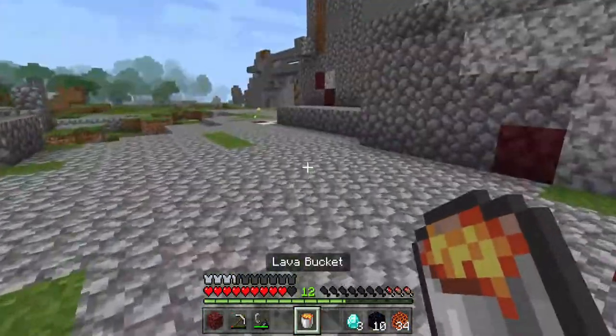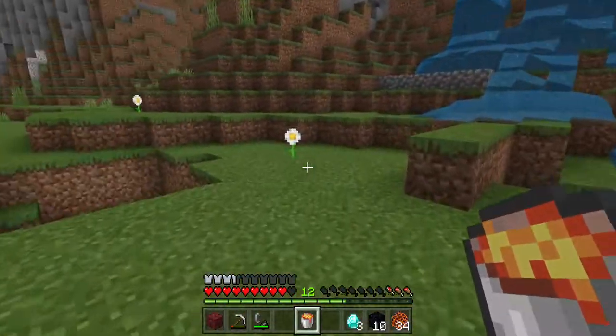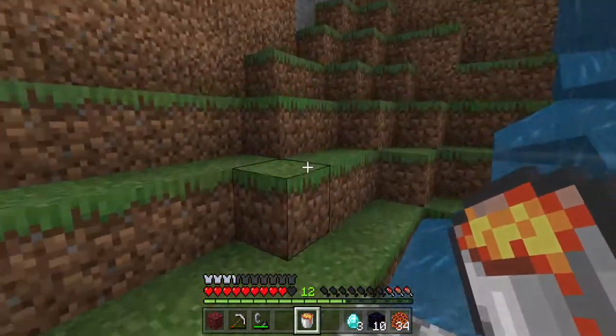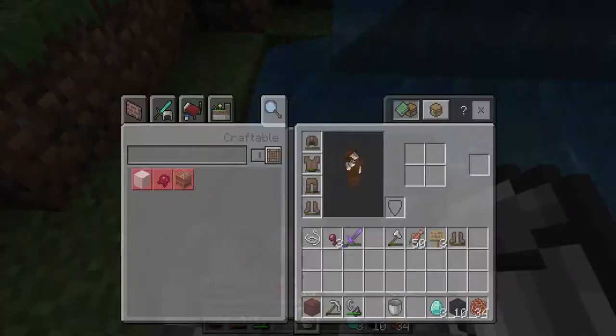So first, lava — we need a lava bucket, and we're going to pour it in. And we need a diamond pickaxe,